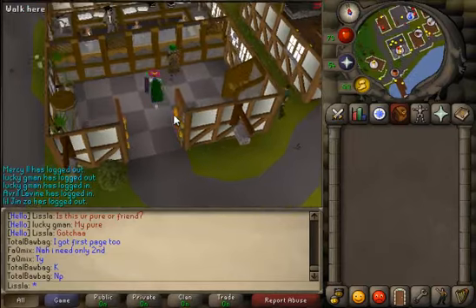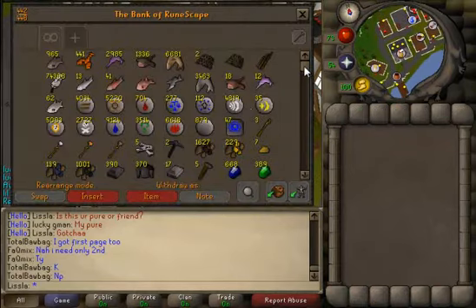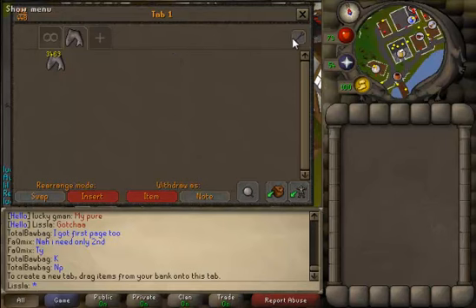So basically, I want to show you guys the update. Jagex put in Bank Tabs, which is awesome. It was really needed because my bank's a mess, and also because my bank was pretty much full. It's so annoying to go through your bank when there's just a bunch of crap and there's no way to organize it. This is the new tab, and what you do is you've got to take an item. My first tab — I always like to have fishing as my first tab because it's like my fave skill. I like to have raw sharks as my placeholder, so you put that there, and your first item will be your placeholder, but they kind of changed this up.